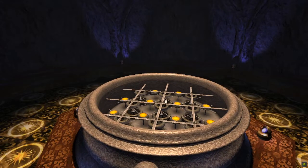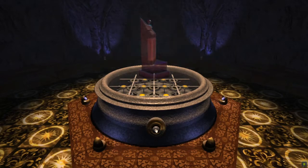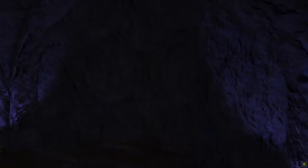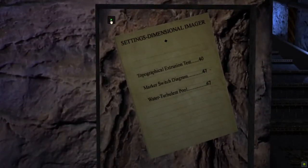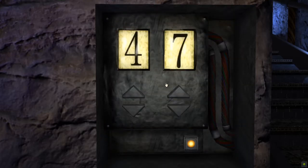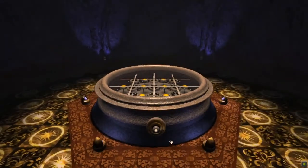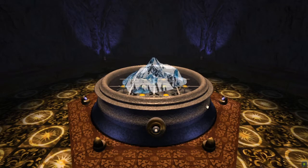That switched the Dimensional Imager off. Now we can press the button and it'll display a Marker Switch. That's interesting - you kind of have the forced perspective interaction, which they need to do so that it knows you're interacting with that specific screen. Let's switch it to 40 for the Topographical Extrusion Test. We go to the Dimensional Imager, push the button, and it displays the topographical map of the island.